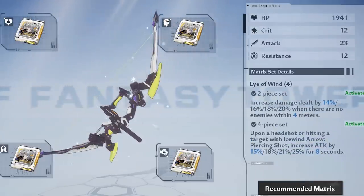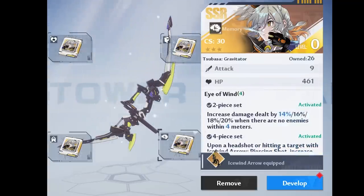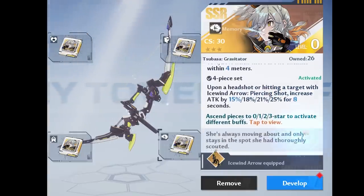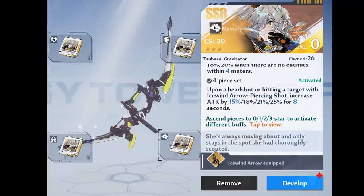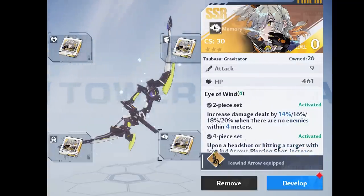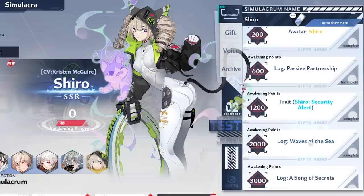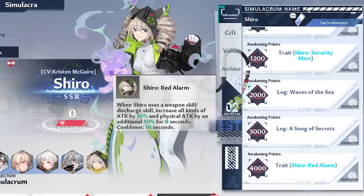Matrices equip to your weapons with four slots, and each set has two-piece and four-piece bonuses — just like Genshin artifacts, you can mix and match or run a full set. You upgrade matrices with other matrices. Try not to invest in early matrices, as you'll need those resources for SSR matrices. Each character/weapon also has passives unlocked by gifting them items, so read which gifts give more points for your character.